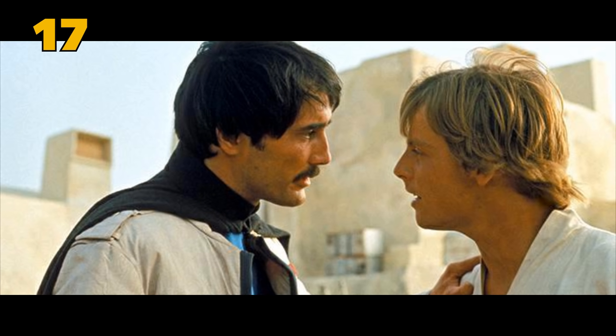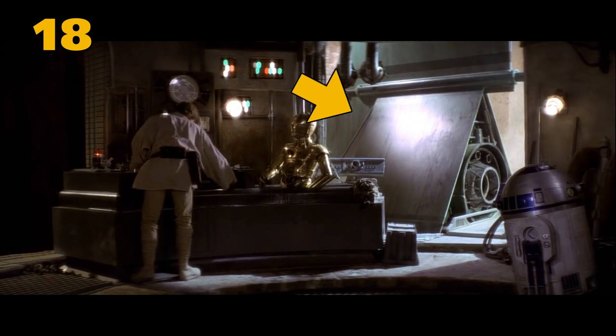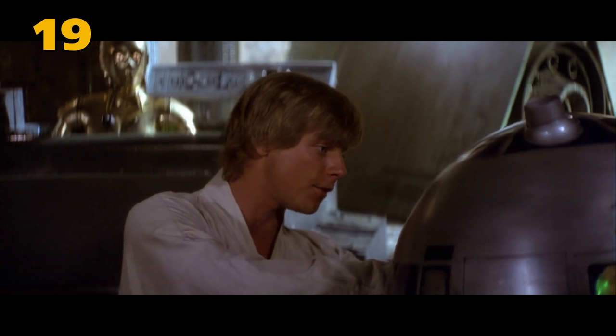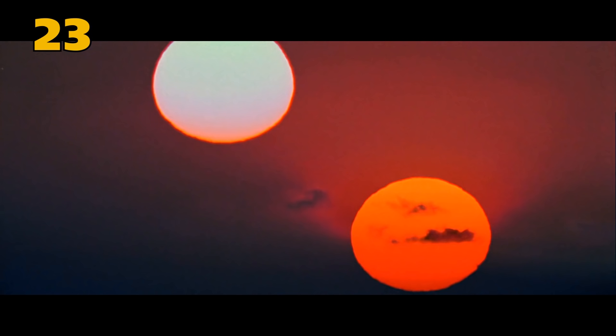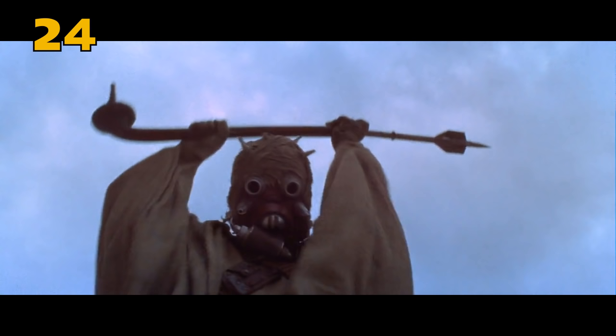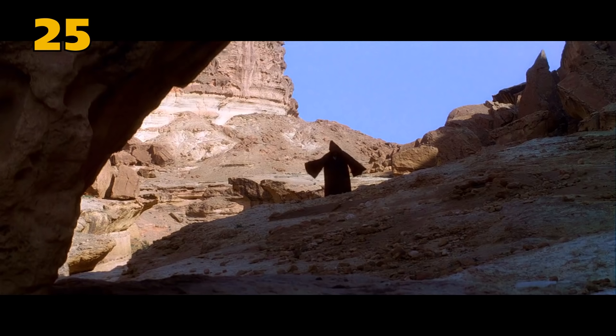In Legends, the name of the stormtrooper that finds evidence of droids is named Davin Felth. Uncle Owen asks if Threepio can speak Bachi, which is a well-known trade language throughout the galaxy. Toshi Station can actually be seen in a deleted scene featuring Biggs. Luke is playing with a model of his T-16 Skyhopper, which is visible just outside. The planet Tatooine isn't actually said by name until The Empire Strikes Back. Blue Milk comes from Banthas. When Luke talks about transferring to the Academy, he actually means the Imperial Academy.